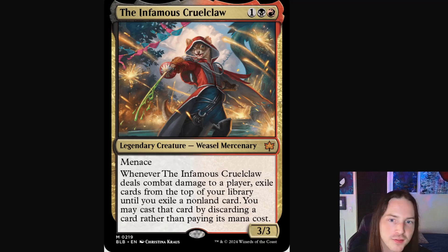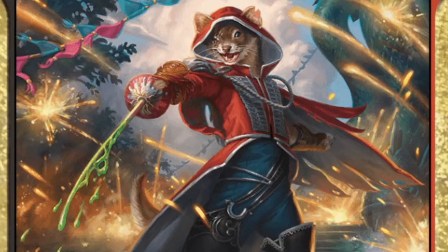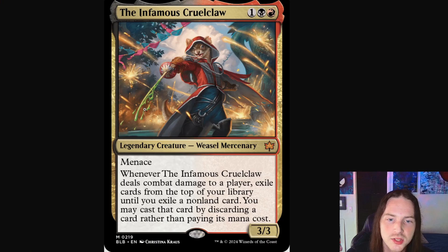Next up we've got the infamous Cruel Claw — a weasel mercenary. I just love this card, it's a cutie pie all around. It's essentially like an old-age buccaneer: he's got his weapon drawn, his hood up, sparks flashing all around him in the midst of battle. One eye seems to be damaged or closed. His blade does seem to have some sort of poison on it, so I'd be careful.